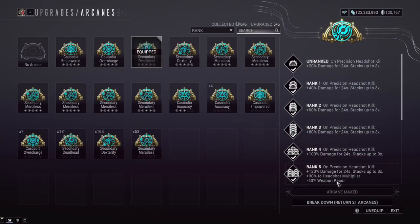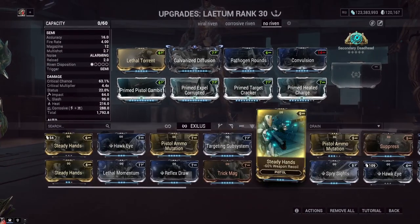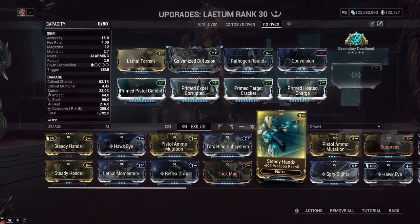We've also got Secondary Deadhead, which will give us even more reduced recoil. So between Secondary Deadhead and Steady Hands, that's all the recoil removed entirely.